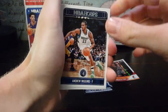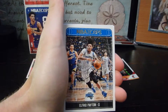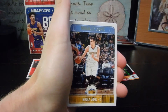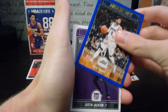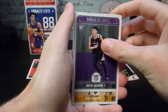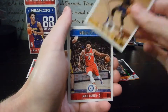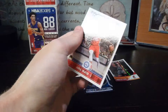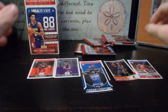Next pack: Wiggins, Ron Baker, Elfrid Payton, Jokic, Ricky Rubio, Justin Jackson — okay this is our card — and Iman Shumpert. Is he even in the game? I don't think so, so we're gonna have to get Jalil Okafor instead. Lovely.